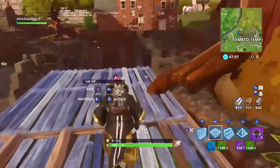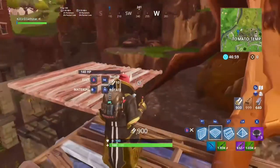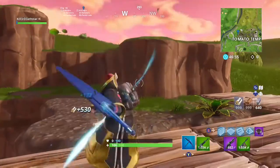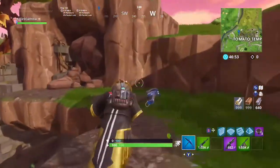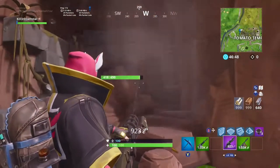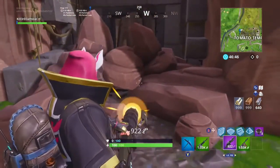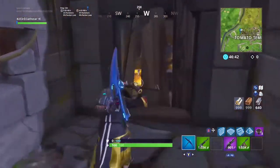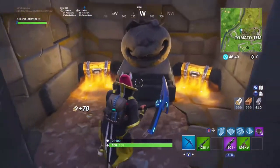This one is a new spot at Tomato Temple — there's a secret spot here that's very unknown. It's just behind all of these rocks. You can break them with a pickaxe or mow them down with a gun, and look at that — two chests.